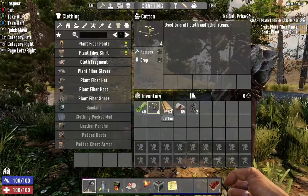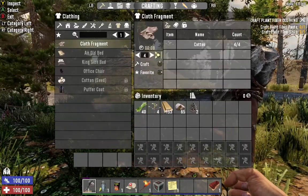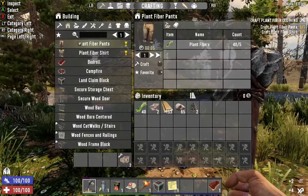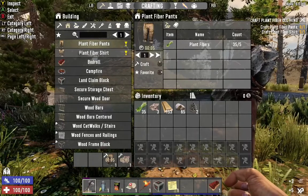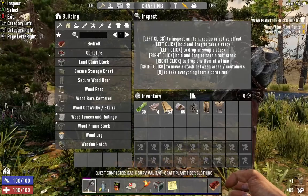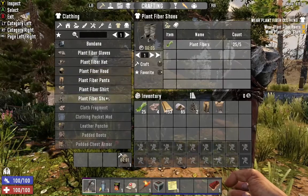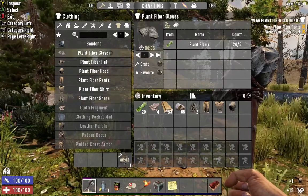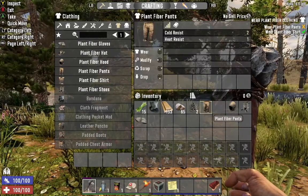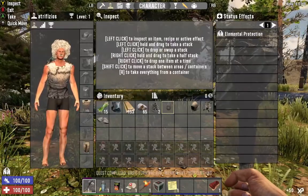Now craft yourself some clothes in the craft menu. If you gather cotton plants, craft some clothes. I would advise you to keep some extra clothes in your inventory. The plant fiber shirts and pants are highlighted — then craft a bandana for a little more protection against the elements. Go ahead and craft yourself a hood, some gloves and shoes. Select each item and press wear. You can see your character on this tab and also your current status.